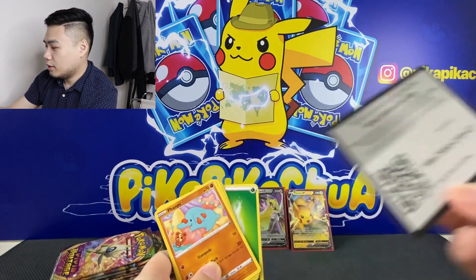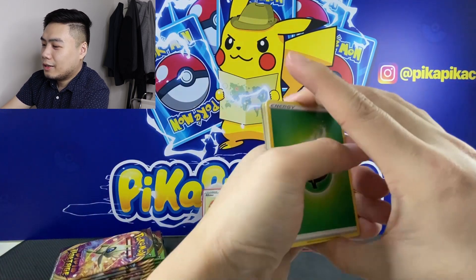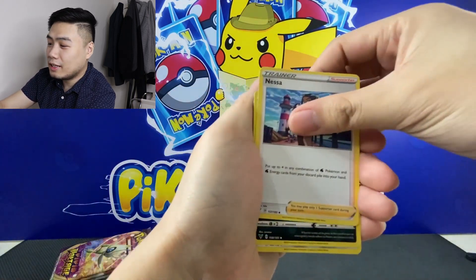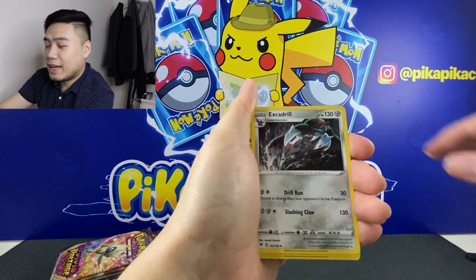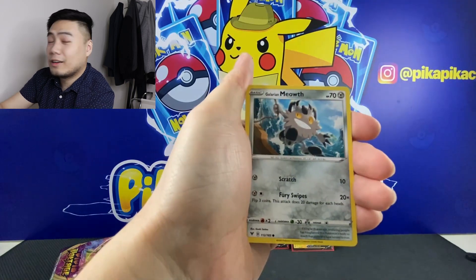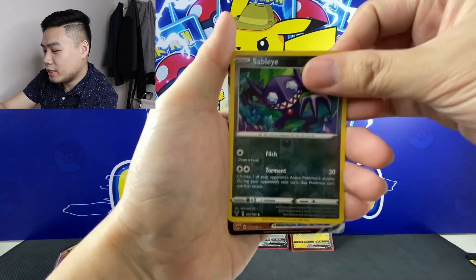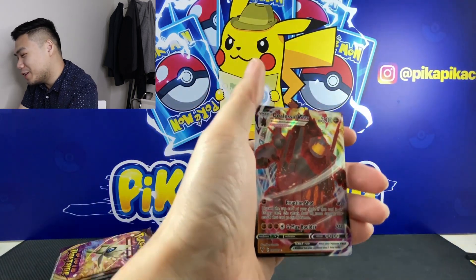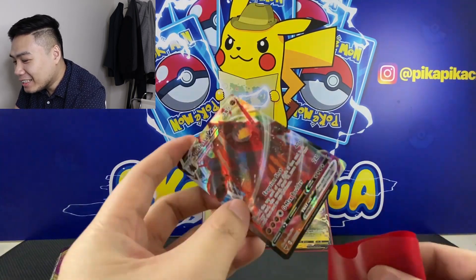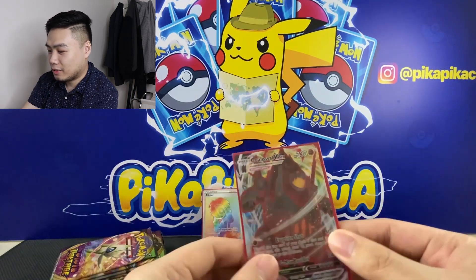White code card. Pack ten: we have Energy, Nessa, Croconaw, Excadrill, Phantump, Yanma, Galarian Meowth, Duskull, Weedle, Sableye, Reverse — and a Coalossal VMAX! Wow, nice! Coalossal VMAX — four hits of value for today! We still have about six more packs to go.